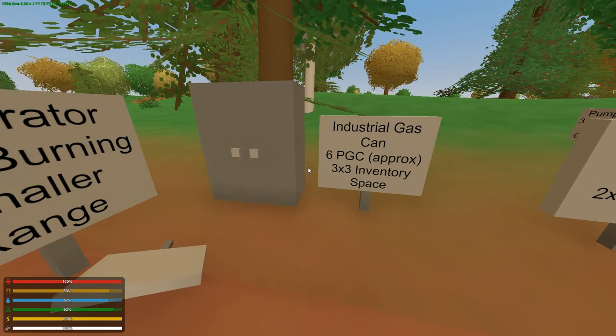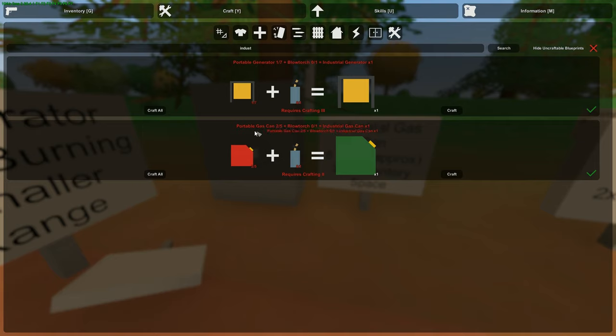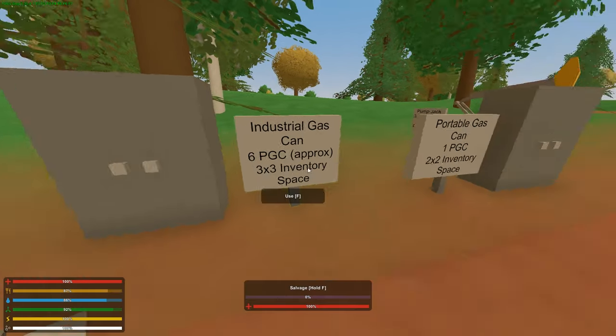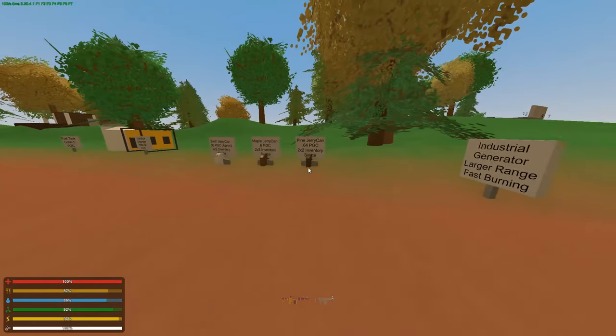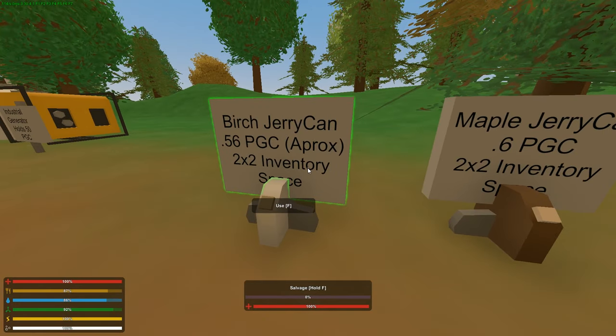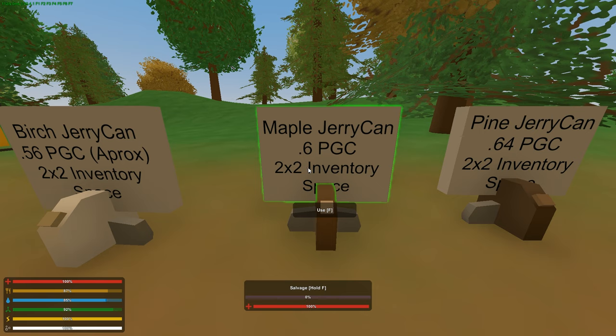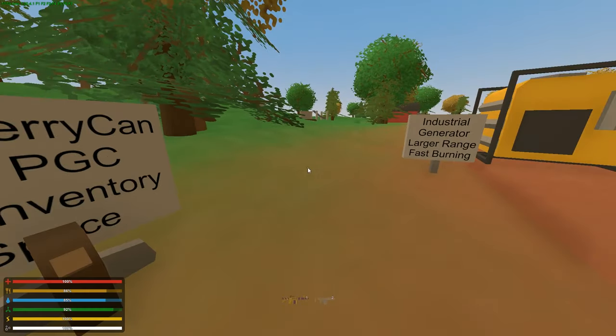The industrial gas can can be crafted. If we type in 'industrial' here, we'll see it takes five portable gas cans, a blowtorch, and crafting level two to create an industrial gas can. So it's very resource heavy. There are three types of jerry cans: birch, maple, and pine. A birch jerry can holds 0.56 PGC approximately with a two by two inventory space. The maple holds 0.6 PGC, and the pine jerry can holds 0.64 PGC - each taking up a two by two inventory space.